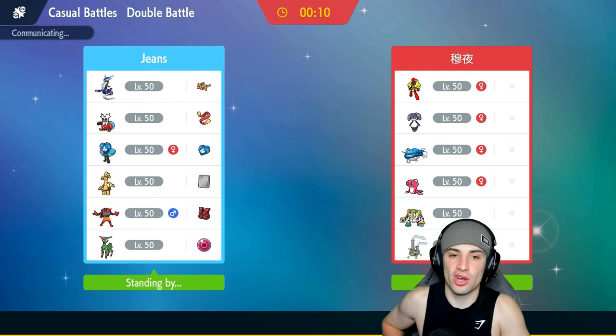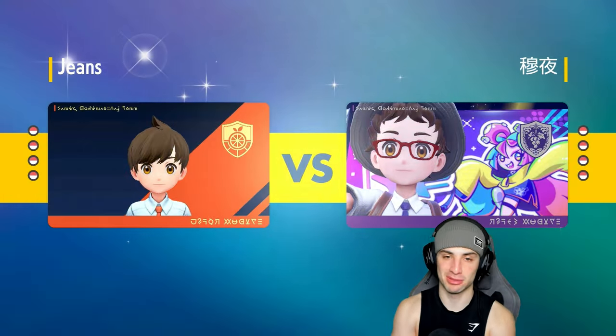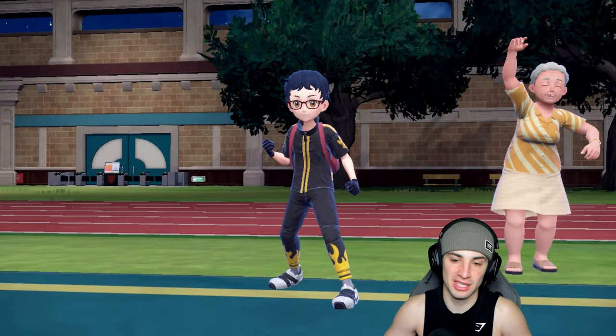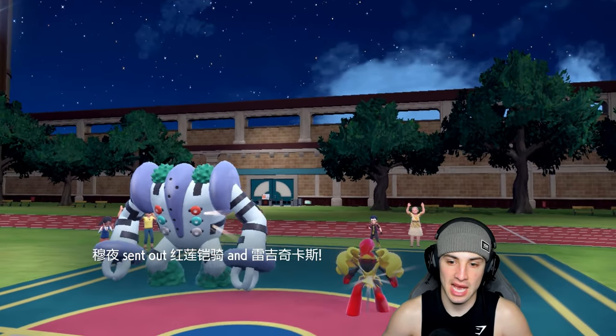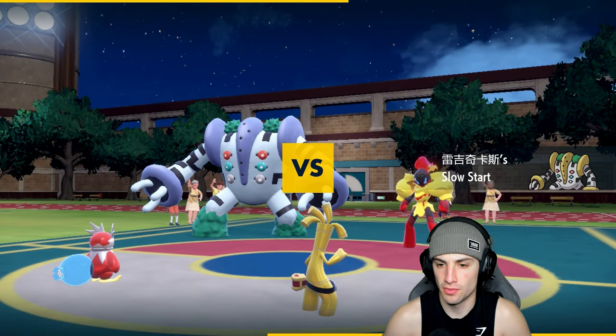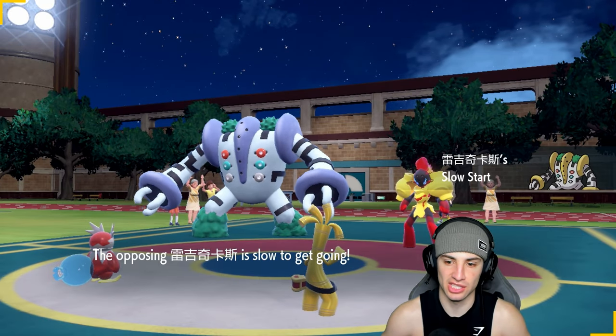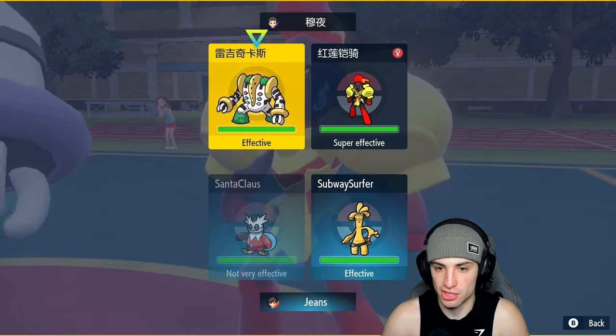The opponent is leading Weezing and Indeedee — two Pokemon that like to counter Miraidon. My plan is to have Miraidon in the back, have it come out and pop some Electro Drifts to pick up KOs for us. They end up leading Armor Rules Regigigas — it looks like they're going to be able to swap either Pokemon in.